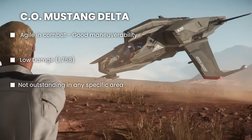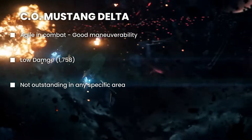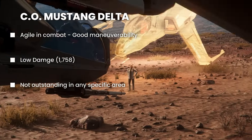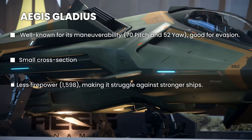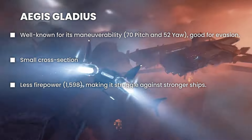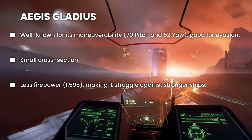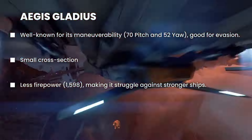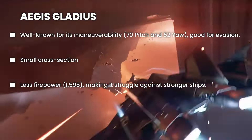There's nothing really special about the Mustang Delta. It has balanced firepower and maneuverability — it's good for new players but nothing really stands out. The Aegis Gladius was in the past one of the top-tier fighter ships, but since then it has fallen. It still is an excellent dogfighter with great maneuverability, but it's starting to show its age since so many newer ships have been introduced to the game.